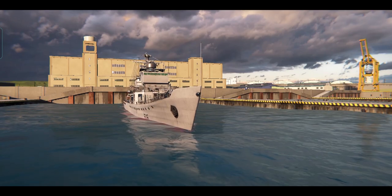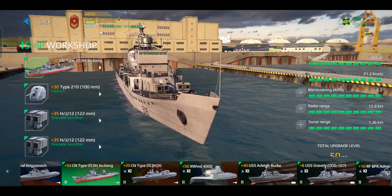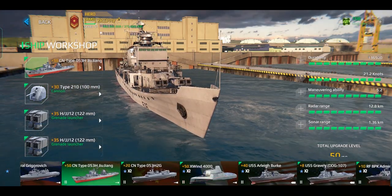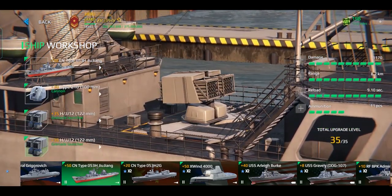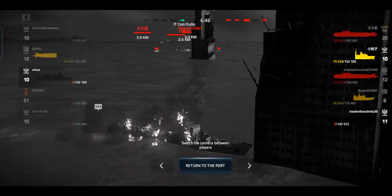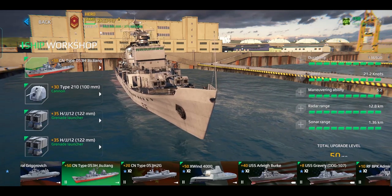The fourth ship is the CN Type 053H. It is a premium tier 2 frigate but unfortunately it's the weakest premium ship in the game. The main problem is its armaments — it only carries two kinds of weapons: a cannon and a grenade launcher. On top of that, its five-lock grenade launchers, which are supposed to be the main advantage, are more of a disadvantage because they use the HJJ-12, which is only good at extremely close range. However, the frigate doesn't have the minimum stats needed for extreme close-range combat, so it will be very difficult to use effectively. Since this ship is a premium ship, it is sold in gold at a price of 5,000 gold.